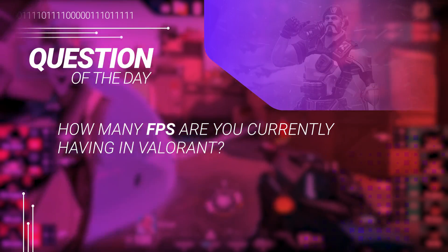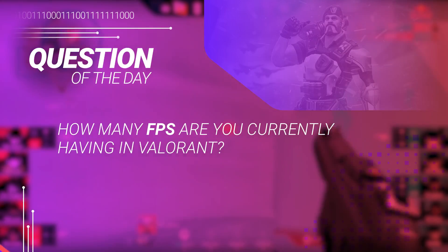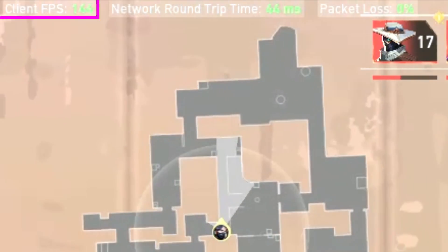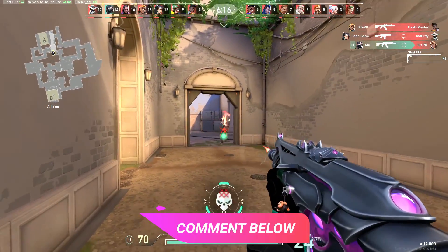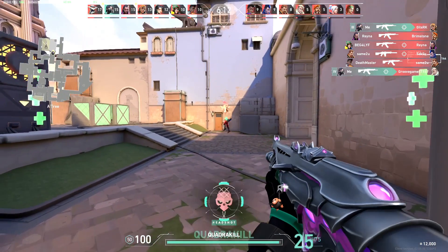Before we get into the content, we have our question of the day. Since today's topic is about boosting your FPS, how many frames per second are you currently getting in Valorant? To check this, go into your Valorant settings, hit video, and go into the stats tab. From there, turn client FPS to text only and you'll see your frames per second on the top left part of the screen. Let us know in the comments below how much FPS you're working with and if our settings helped you out.